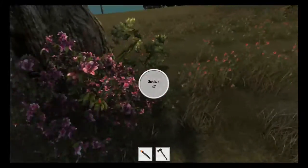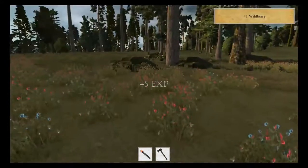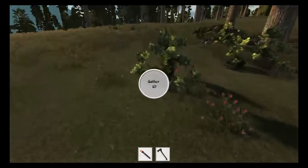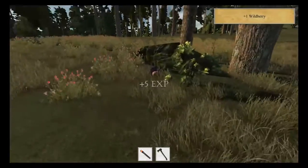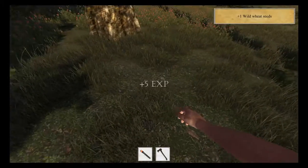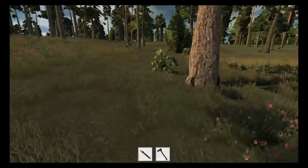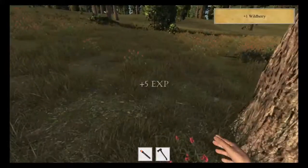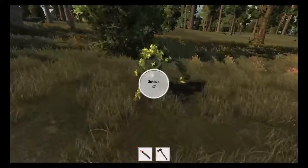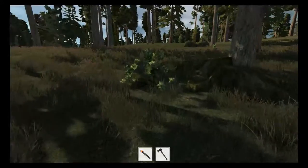We've got berries here. We've got lots of iron here, or stone. As we gather resources — wheat seed, that's good; salad seeds — so this is all going to be good for us. Wild berries here — one of the reasons why I chose near here.